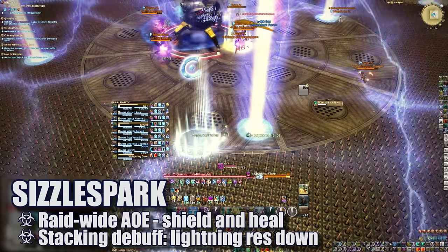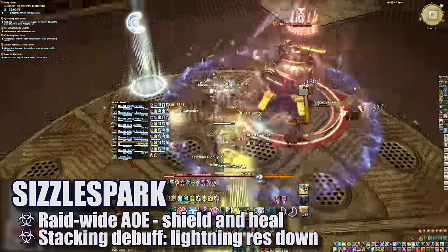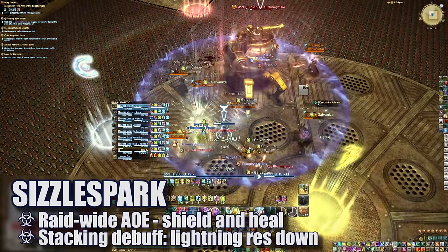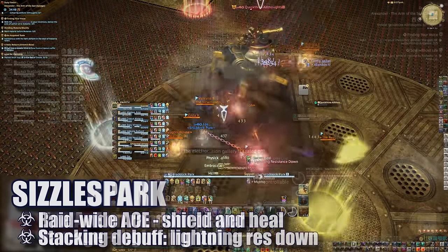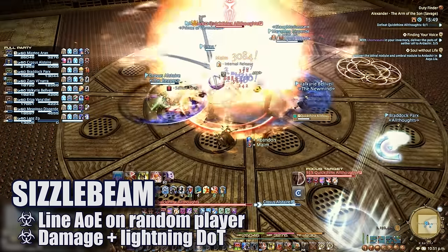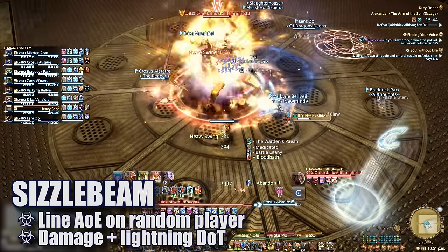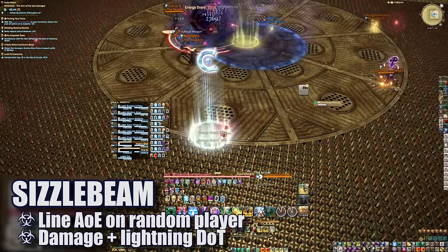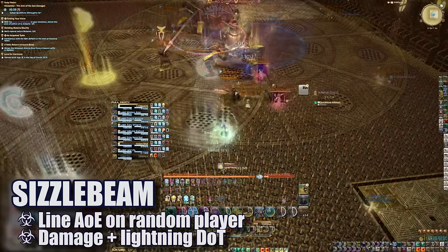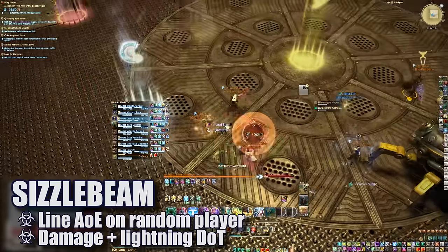Sizzle Spark is a massive raid-wide AoE that places a lightning resist down debuff on all players. In later phases, Sizzle Spark will cast multiple times in a row, stacking this debuff and increasing damage taken from any lightning attacks. Sizzle Beam is a line AoE at the player affected by a purple marker — it does high initial damage and lightning damage over time. Only one player should be hit by Sizzle Beam at any time. Healers need to be extra careful any time the Sizzle Spark debuff is up, as the higher the debuff, the more damage that player will take from both the initial hit and the resultant DoT.